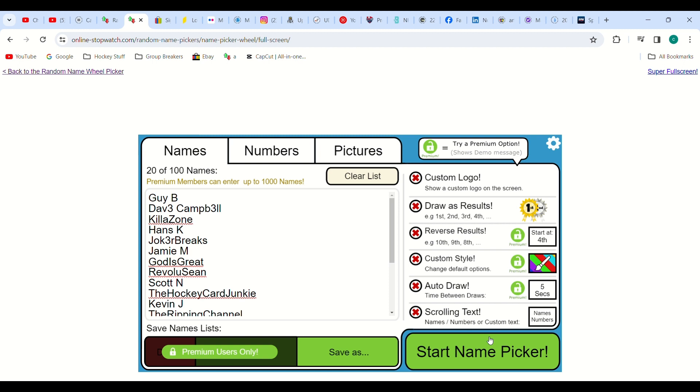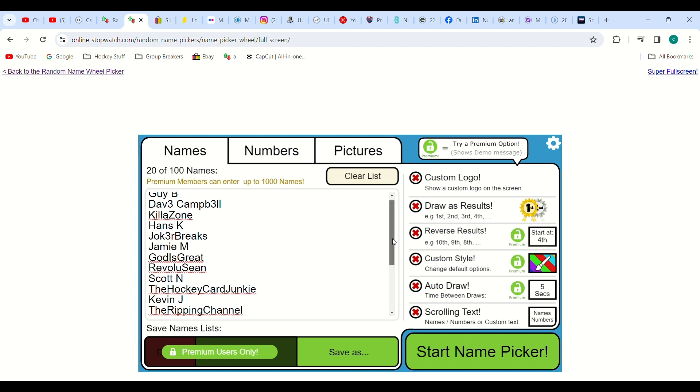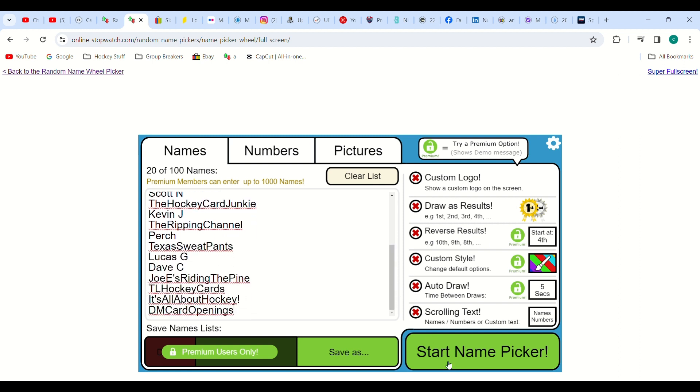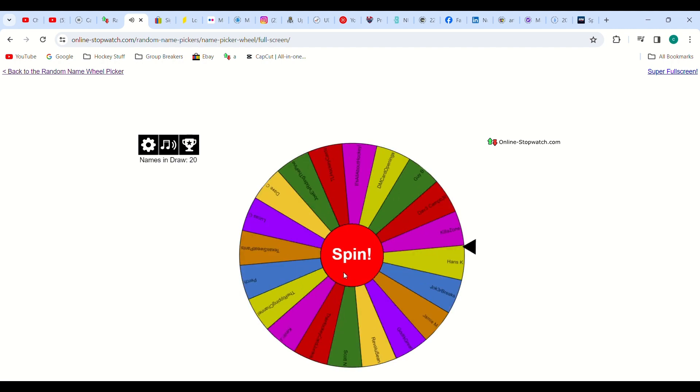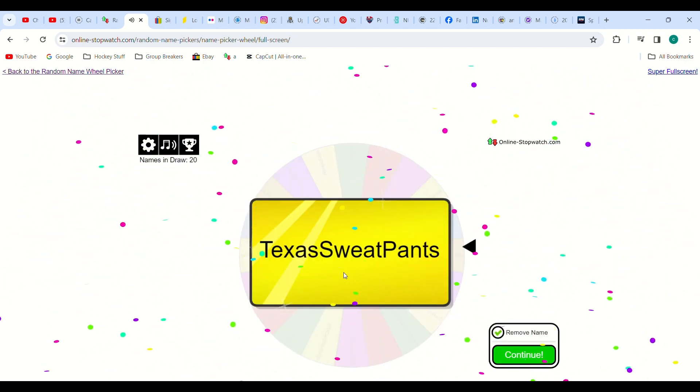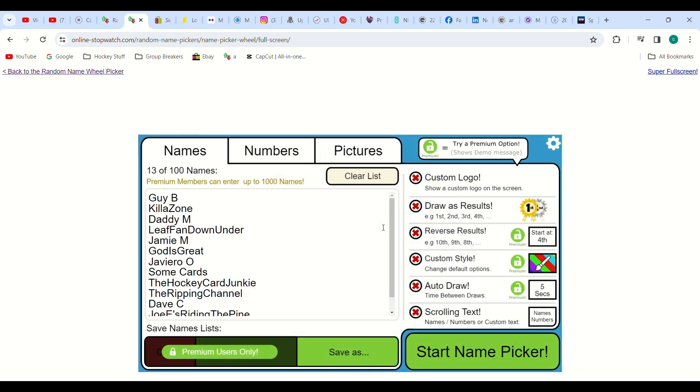Alright, so this is for hashtag MVP where I did the two blaster battle, and this time we have 20 entries starting with guy B and going all the way down to DM card openings. Good luck to everybody. And it is Texas Sweatpants — please send me a message, just let me know you've seen this. Congratulations buddy, well deserved!